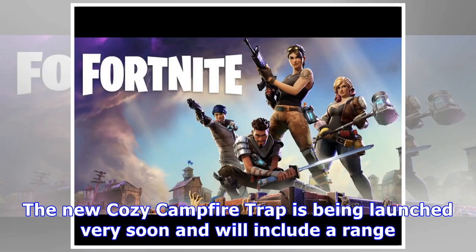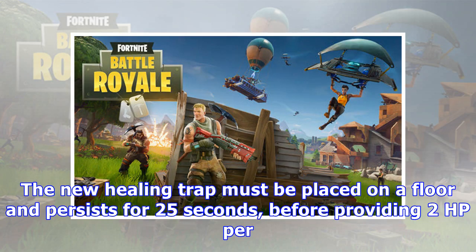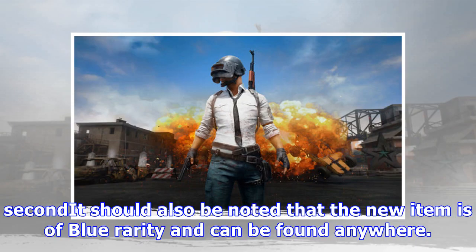The new Cozy Campfire Trap is being launched very soon and will include a range of buffs for anyone who can collect and deploy it safely on the island. The new Healing Trap must be placed on a floor and persists for 25 seconds, providing 2 HP per second. It is of blue rarity and can be found anywhere.